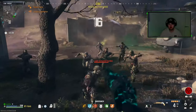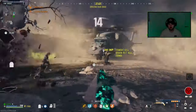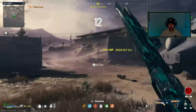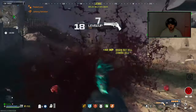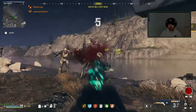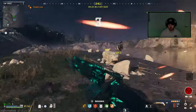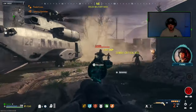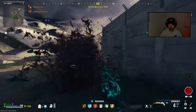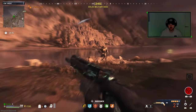The first step is you want to go to any exfil site, call in that exfil, and just farm those zombies. This is going to be the best and simplest way to get those chunks of meat that you're required to obtain to get your very own hellhound.